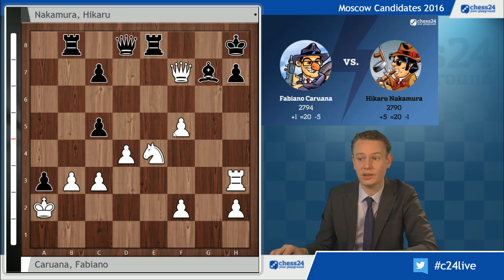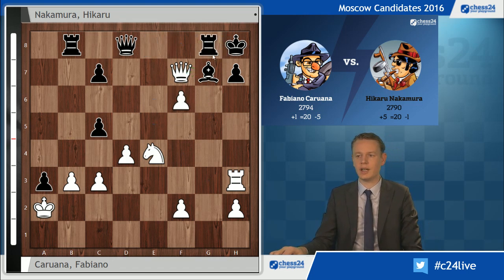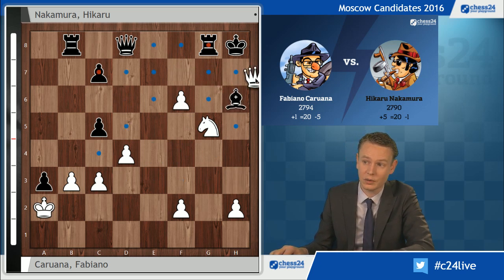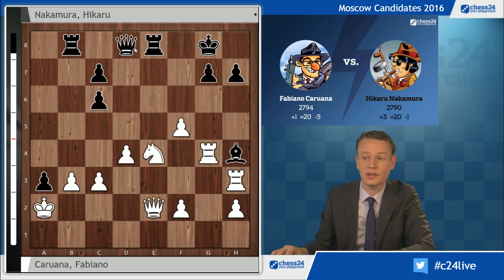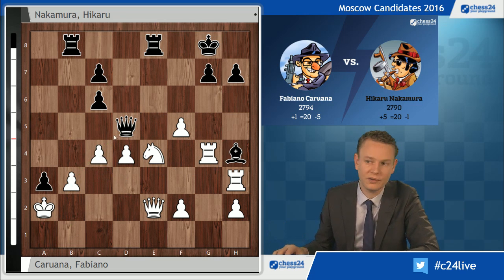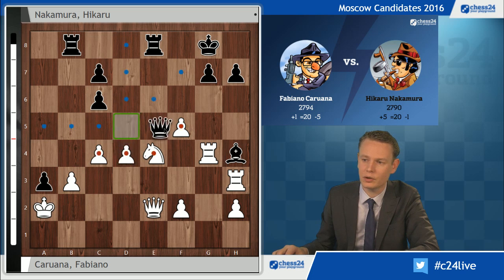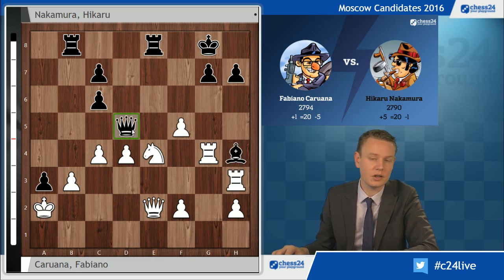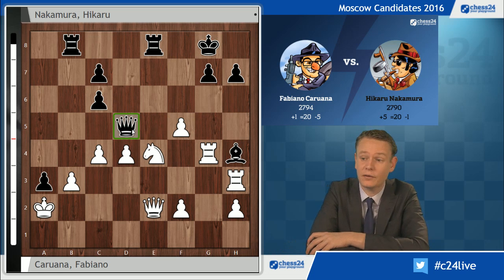Instead Nakamura tries Qd5, threatening checkmate of his own with Qxb3 and Qb1. But this leaves the bishop on h4 en prise, and Caruana plays the easy-to-spot zwischenzug c4, attacking the queen and defending the b3 pawn. No matter what pawn this queen would take — Qxd4 or Qxf5 — white would just take on h4 with an extra piece and an ongoing attack. Nakamura did not have to see that, and therefore he did resign after c4.